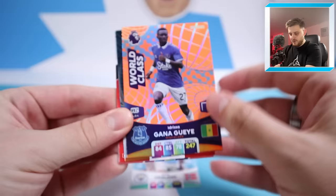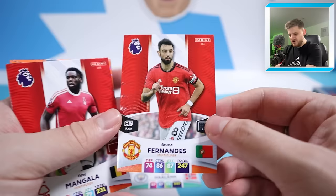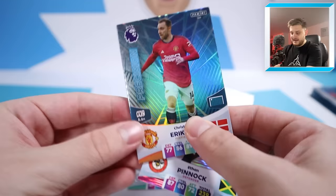Next one we're starting off with a world-class Idrissa Gueye, Dynamo Josh Brownhill, Anthony Elanga, Bruno Fernandes and Vitaliy Mykolenko. It's a pretty good option in this pack. Bruno Fernandes slots straight into midfield. This has been a very strong start for the Adrenaline XL packs, but hopefully the Premier League Stickers can match this, because that would be two very tough teams to compare against.